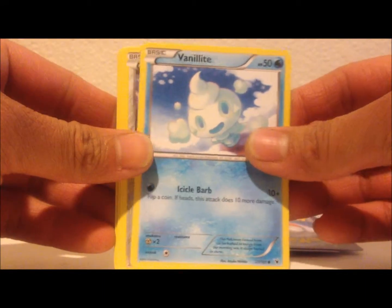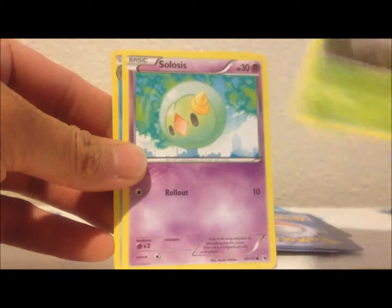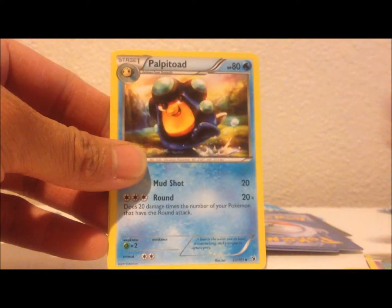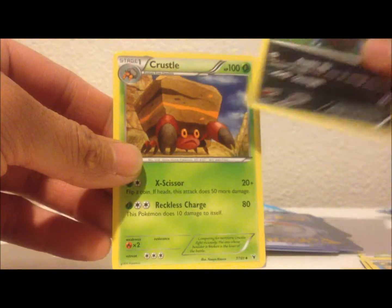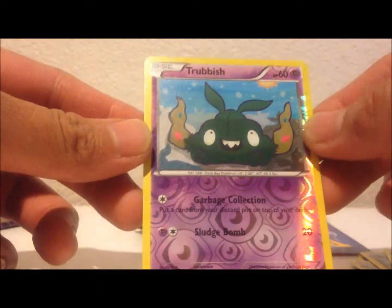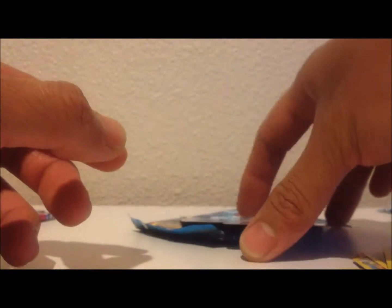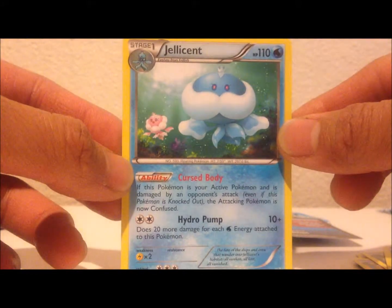Come on, I want a holo — a good one. Okay, we got Vanillite, Purrloin, Shelmet, Solosis, Timburr, ooh, Palpitoad, Solosis — I don't know how you say that — and Crustle. Reverse: Trubbish. Looks like rubbish. And our Rare — Jellicent. That's cool.